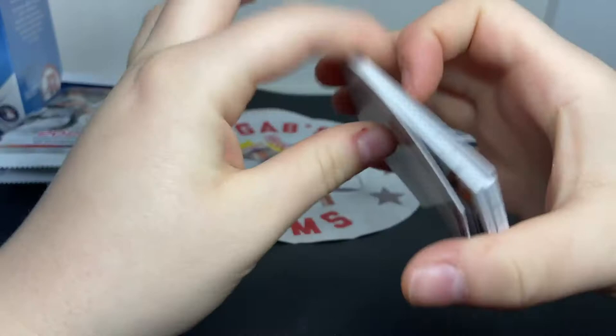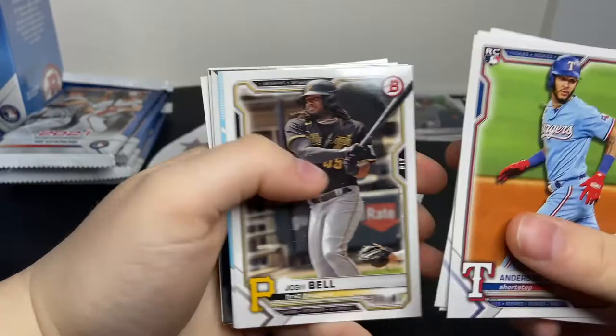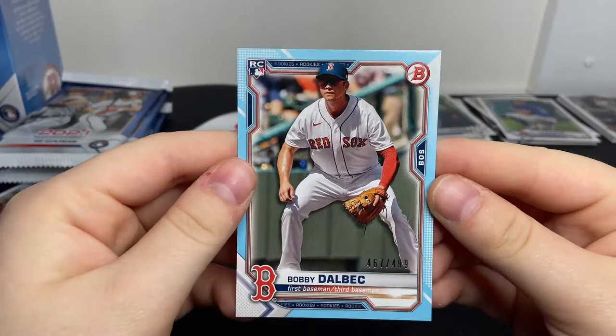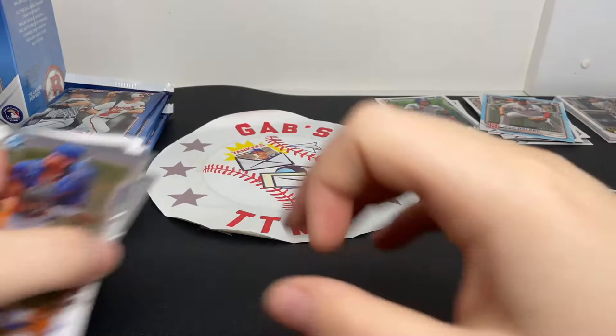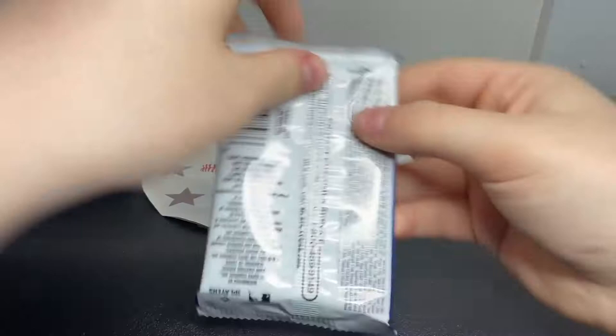I wonder if we can find an auto - I'm not sure how hard it is to find autos in these. Anderson Tejada rookie, Joey Bart rookie - that's a nice one - Nate Pearson rookie - that's a nice one. Bogarts, Goldschmidt, Josh Bell, and a nice Sky Blue - I'm pretty sure this is a Sky Blue - Bobby Dalbeck numbered to 499. That's a nice name to have in that Sky Blue, I'll take it. He had a great spring training. Our Chromes: Grayson Rodriguez and Alec Manoa.